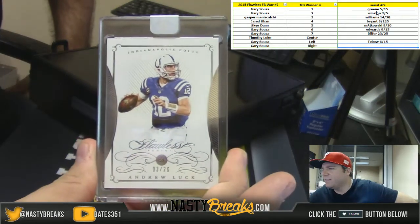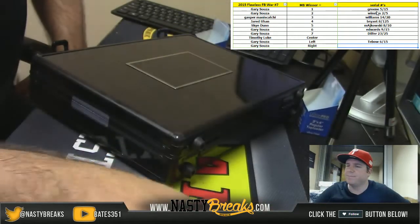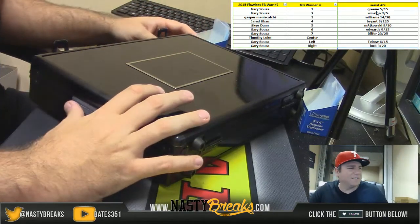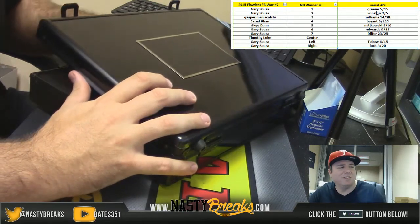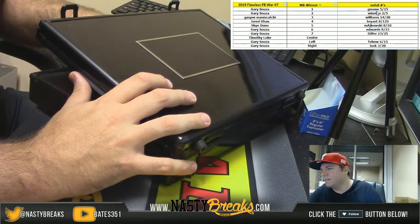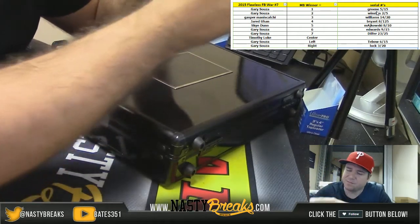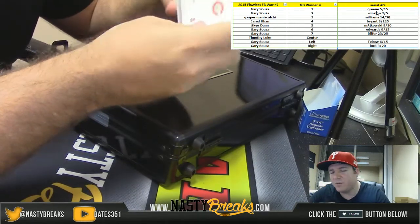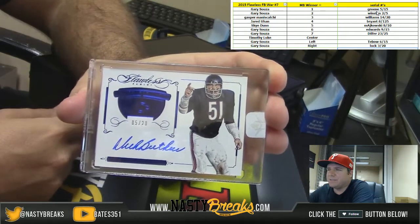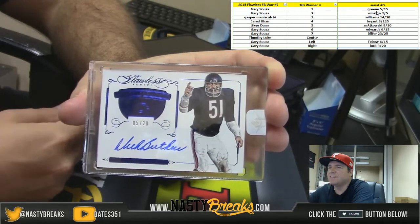Andrew Luck — three of twenty for the Colts. And the center card going to Timothy Luke: five of twenty for the Bears — Dick Butkus, five of twenty, Dick Butkus autograph.